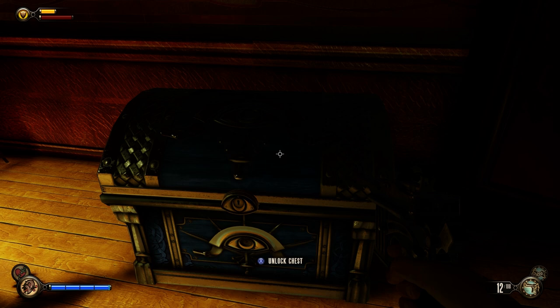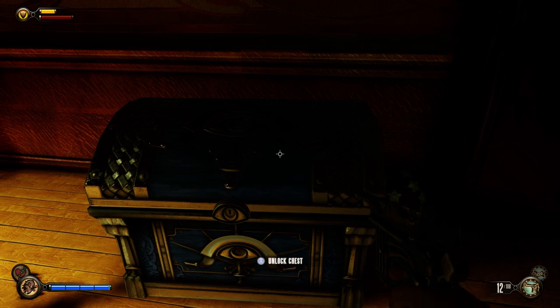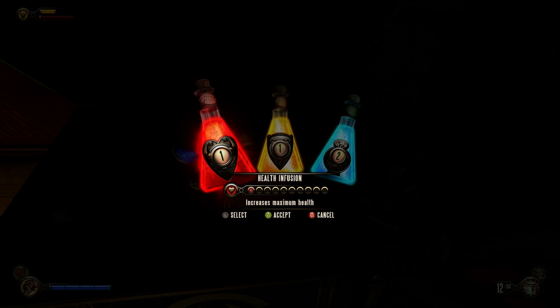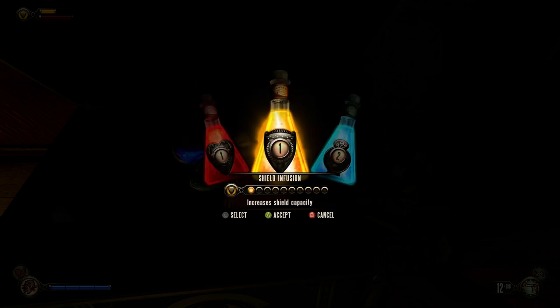The big moment you've all been waiting for — give me a drum roll please — and unlock! It's an Infusion and some Salt. Infusion is basically an upgrade system: you can either upgrade your shields, your health, or your Salts, which is magic — or Magicka, or Plasmids. I think this time I'm going to upgrade my...